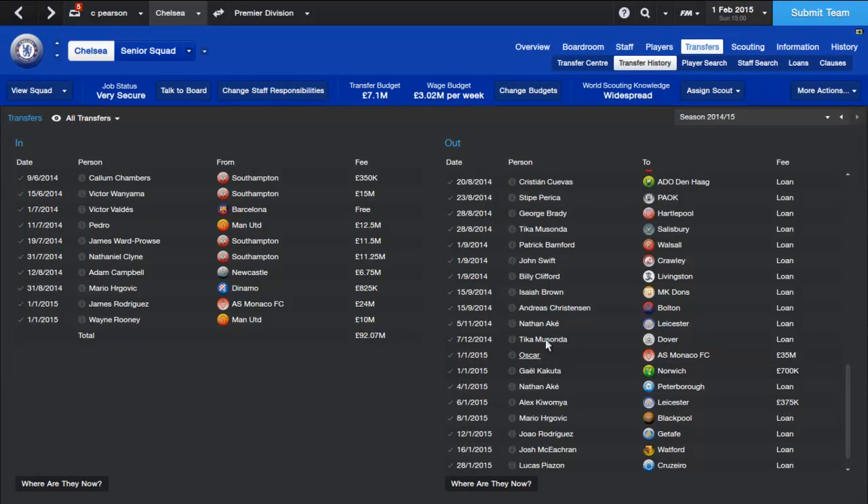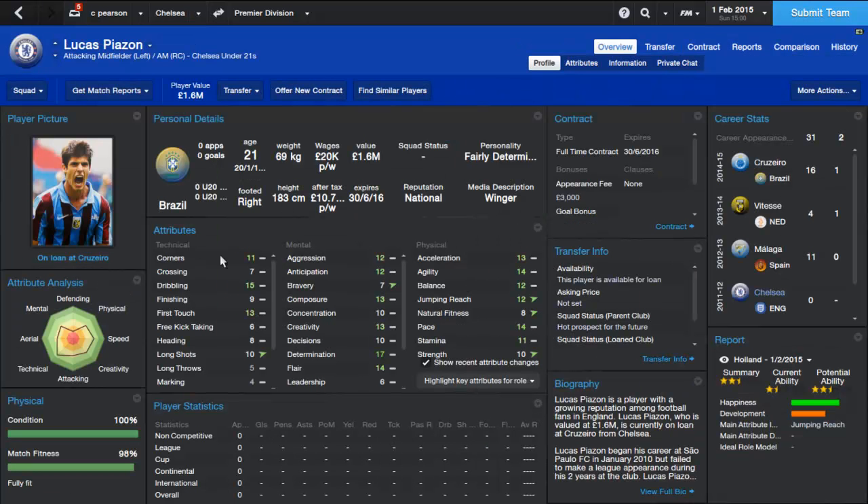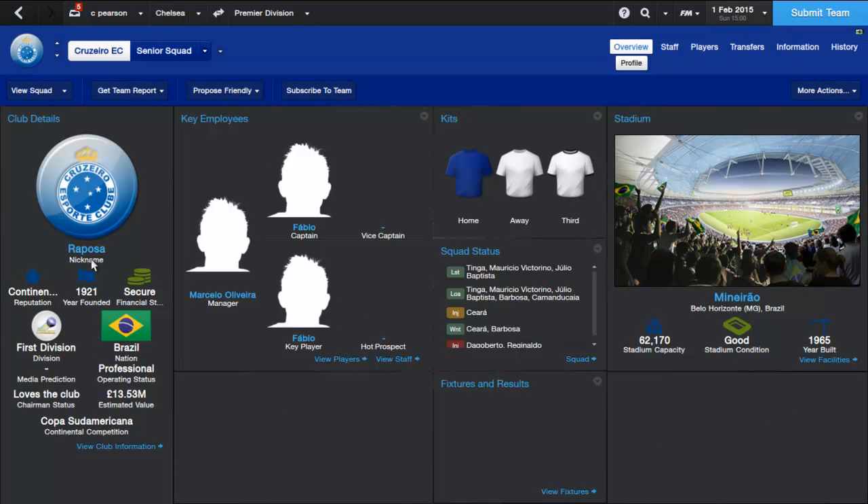The players we let out: Oscar went for £35,000,000, which basically paid for James Rodriguez, Wayne Rooney, and Mario Hergovic. Gail Kakuta went to Norwich for £700,000, Nathan Aki went to Peterborough, Alex Kiwomia went to Leicester for £375,000, Mario Hergovic went to Blackpool on loan, Rodriguez went to Getafe on loan, Josh McCracken went to Watford on loan, and Lucas Pearson went to Cruzeiro. You can even see the stadiums in Brazil on the new skin, which is great.